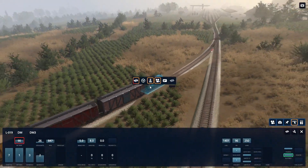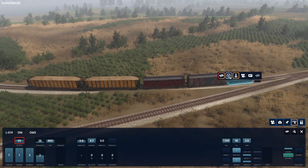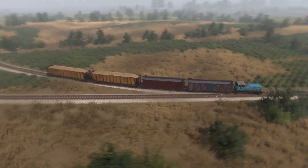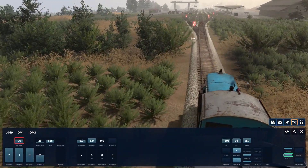One thing you can also do with the dash is you can really quickly check nobody has any brakes on. Because you can turn the brakes on and off. But nope — no brakes. We're good.